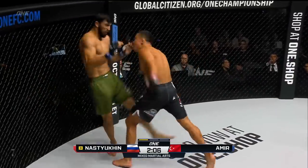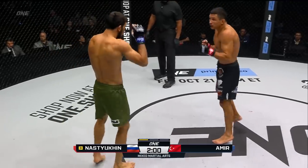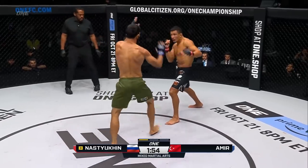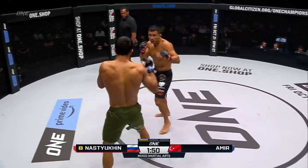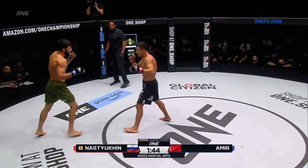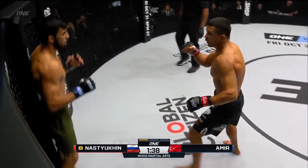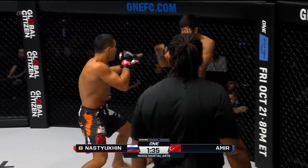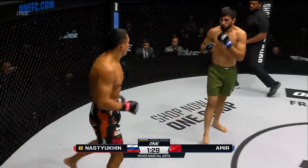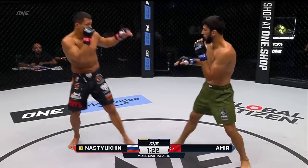Nastukin trying to cut off the angle, closes in, gets him against the fence. Big left hook to the head. I like those knees though — firing those knees right up the middle from Amir when Nastukin tries to close that distance. This vertical stance from Halil, I hope this doesn't come back and haunt him later in this match. I'd like to see him getting his chin down a little bit more. Besides all the trash talking that Amir was doing, he did have some really good points about trying to get this match into the later minutes, because he feels Nastukin won't be the same after the first five.